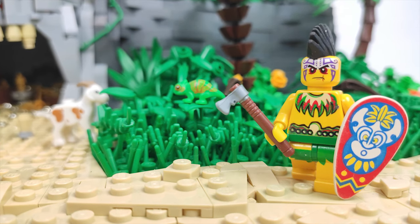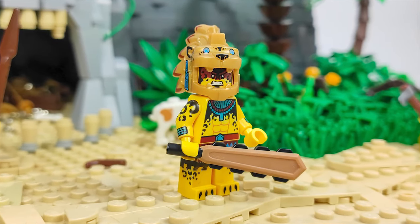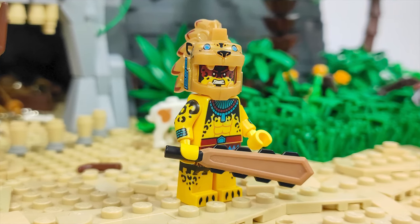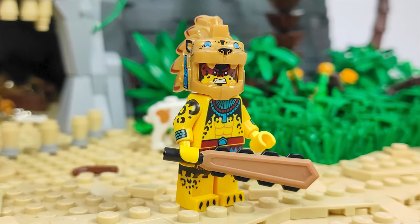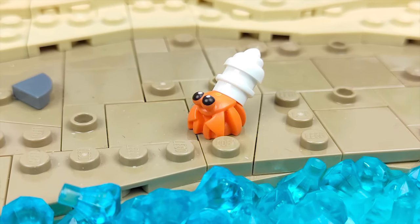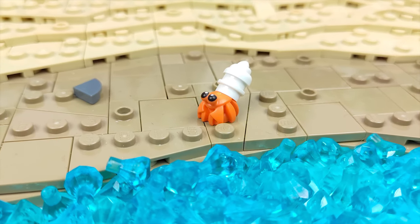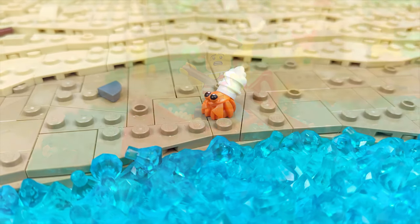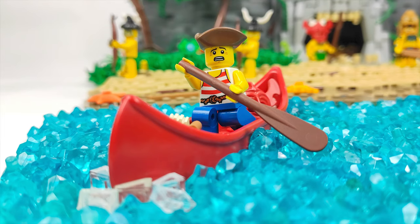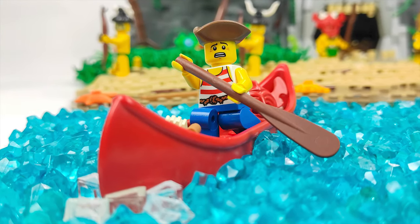I was even able to get my hands on the 21st minifigure series so I could include the jaguar warrior as well as the hermit crab that came with the castaway figure. So now I can finally present to you the finished diorama. And one more thing before we jump into this review — if you want to know what the future plans for the channel are and some of the new stuff I plan for this year, then stick until the end of the video where I will briefly talk about all the goodness that is on the way. With that said, let's dive straight into today's final episode of The Return to Forbidden Island.